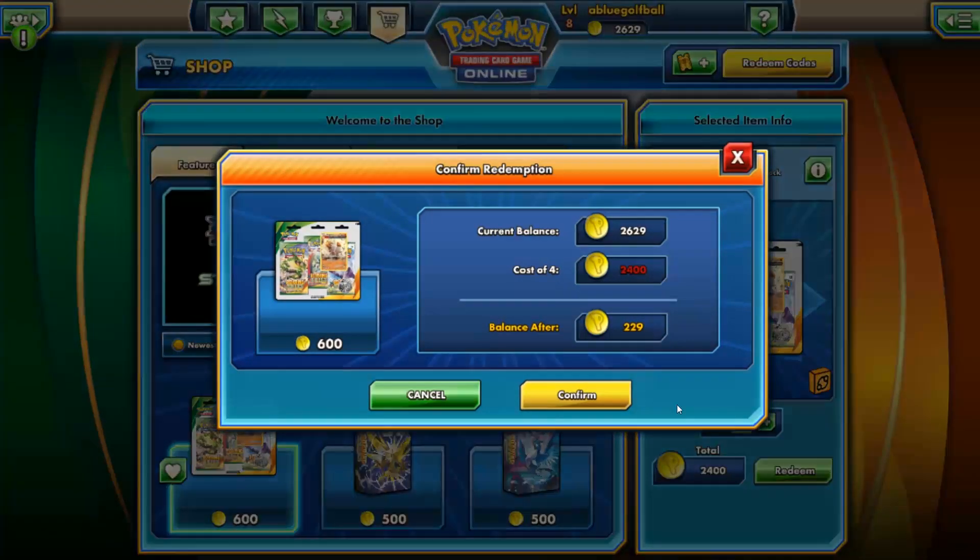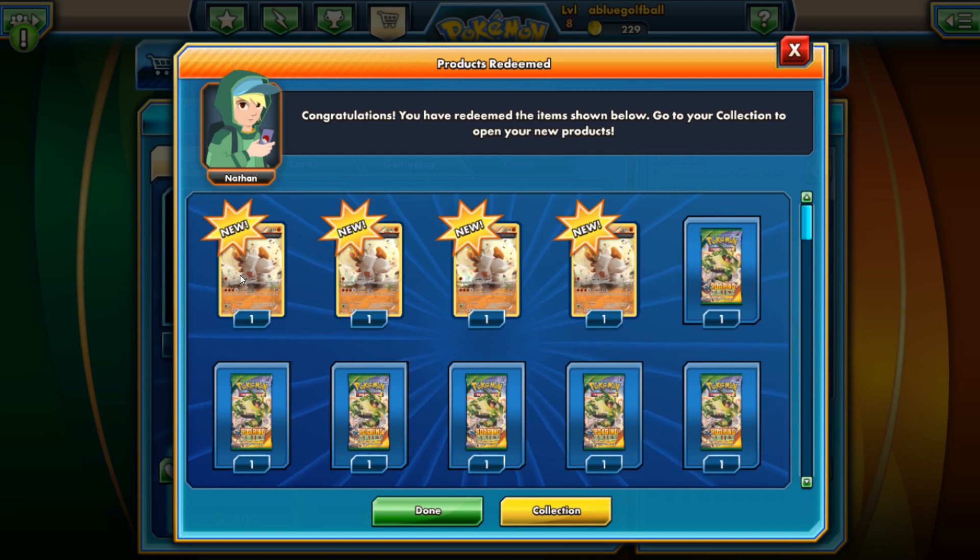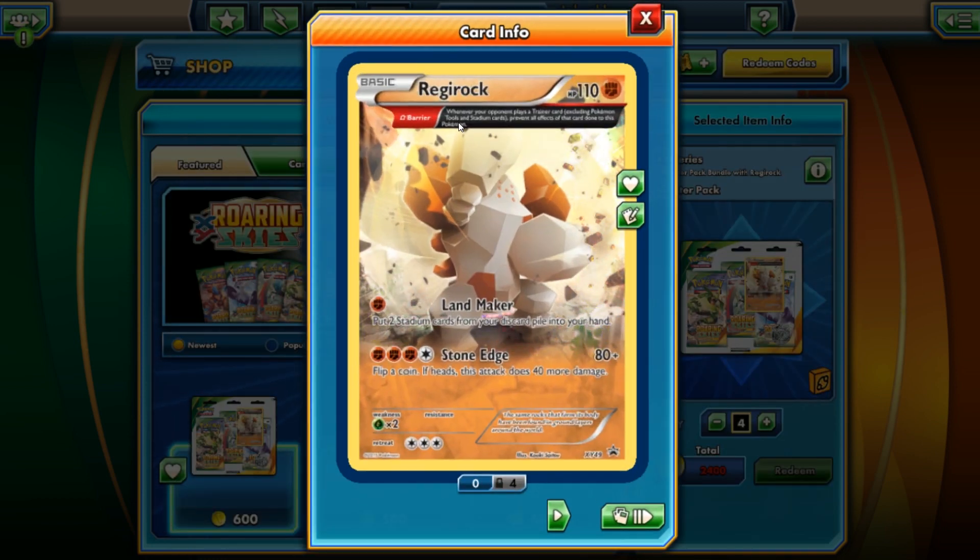So let's go ahead and redeem these — confirm. Look at that, we get the Regirock! It's 110 HP, half full-art. It's got the Barrier trait: whenever your opponent plays a Trainer card, excluding Pokemon Tools and stuff like that, prevent — okay, we've seen that before. It's also got the attack Landmaker — that's pretty cool, put two Stadium cards from your discard pile into your hand.